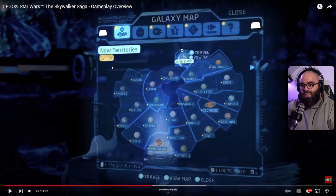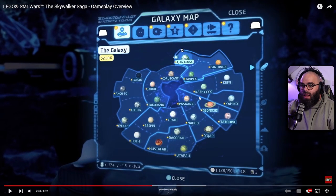52% — probably like found collectibles so not done yet but you need to get 100%. You can see a lot of planets in this game. You can pull up the galaxy map near your ship — like the X-wing over here — and pick any planet you want to go to. There are a lot of planets.